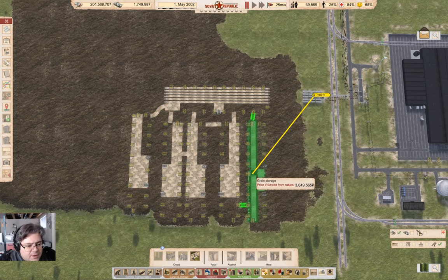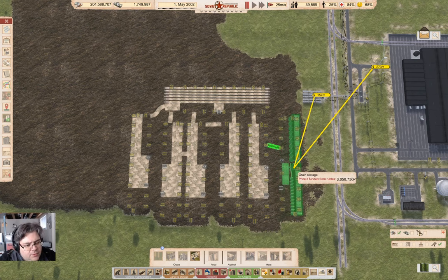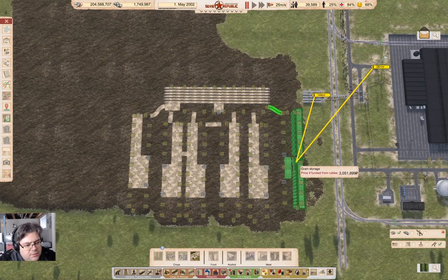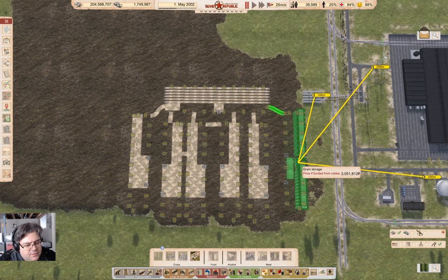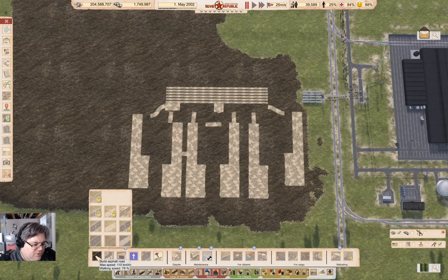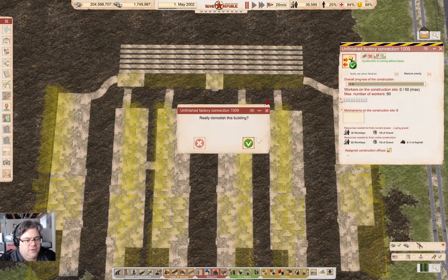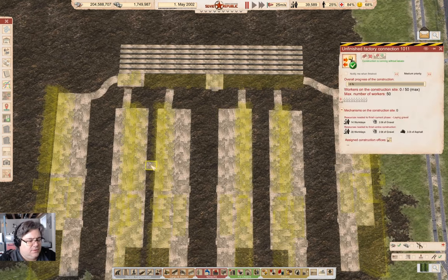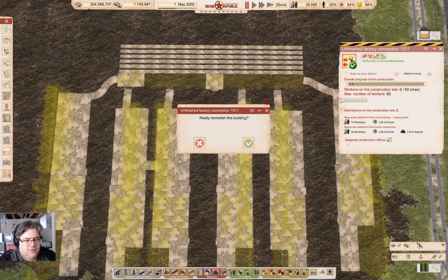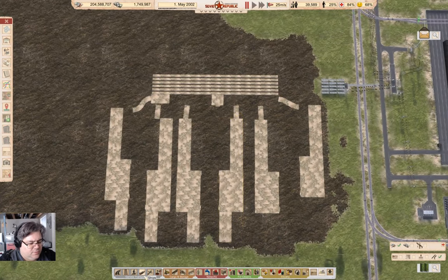There we go. And I can put one here, and one more right there. Now let's see if I can put the roads in so that this all works. That needs to go away, and that needs to go away.